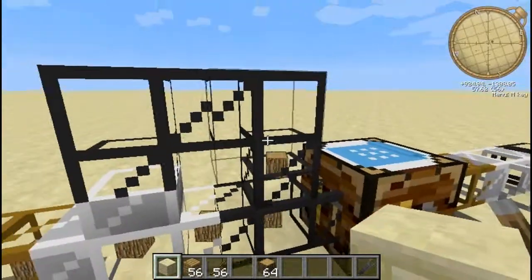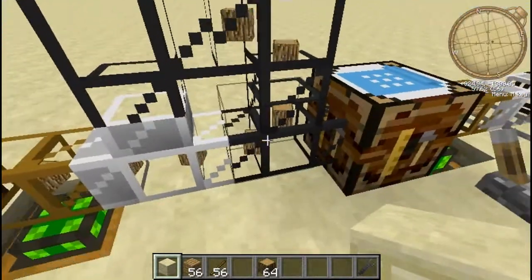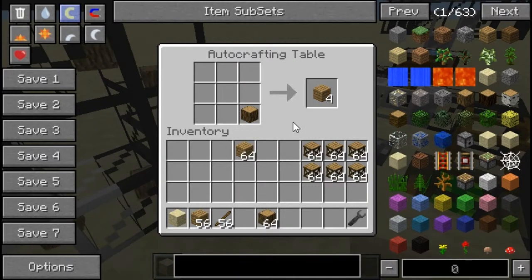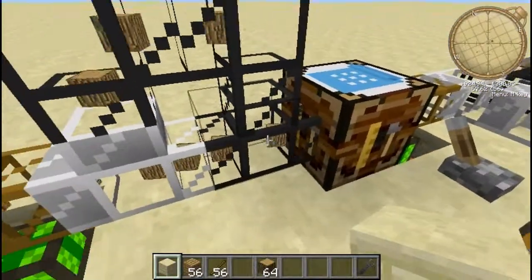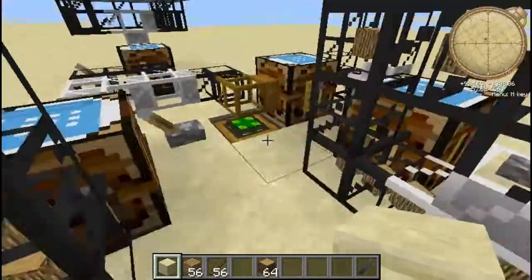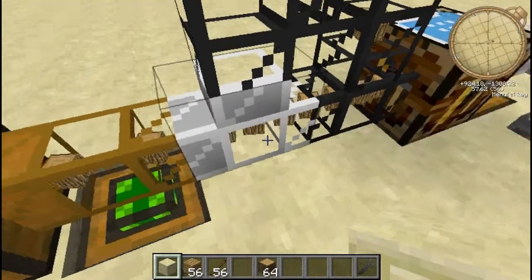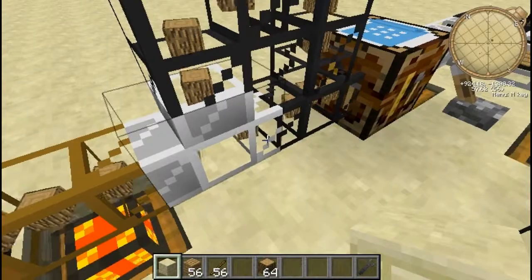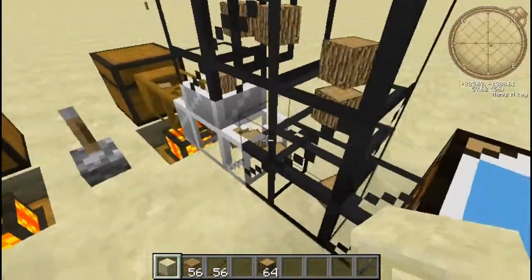Some of you might be thinking, why have I got it like this? If it was leading just a single pipe into this autocrafting table and this spot here was full, it would just start spitting them out and it would break the system. So I put in this little loop here, with an iron pipe for one-way clear passage — that's the way it works.